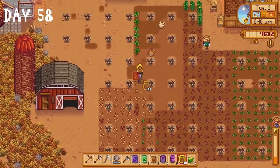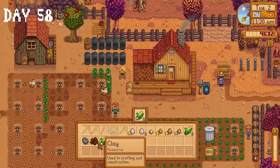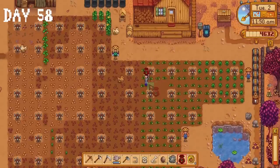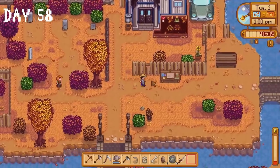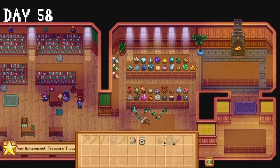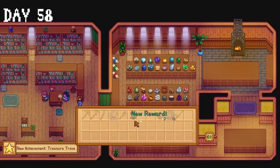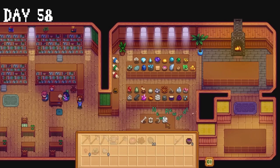The morning of day 58 is spent planting the rest of our seeds. I throw some items I've been keeping for no reason into our shipping bin and finally plant the last of our pumpkin seeds. The special orders board has been built in town — we can either collect 100 bones for Gunther or 80 hardwood for Robin. I decide to go with Gunther's special order, but spoiler alert: I completely forgot about it. I donate some bone artifacts to the museum and ask Clint to crack open some geodes.